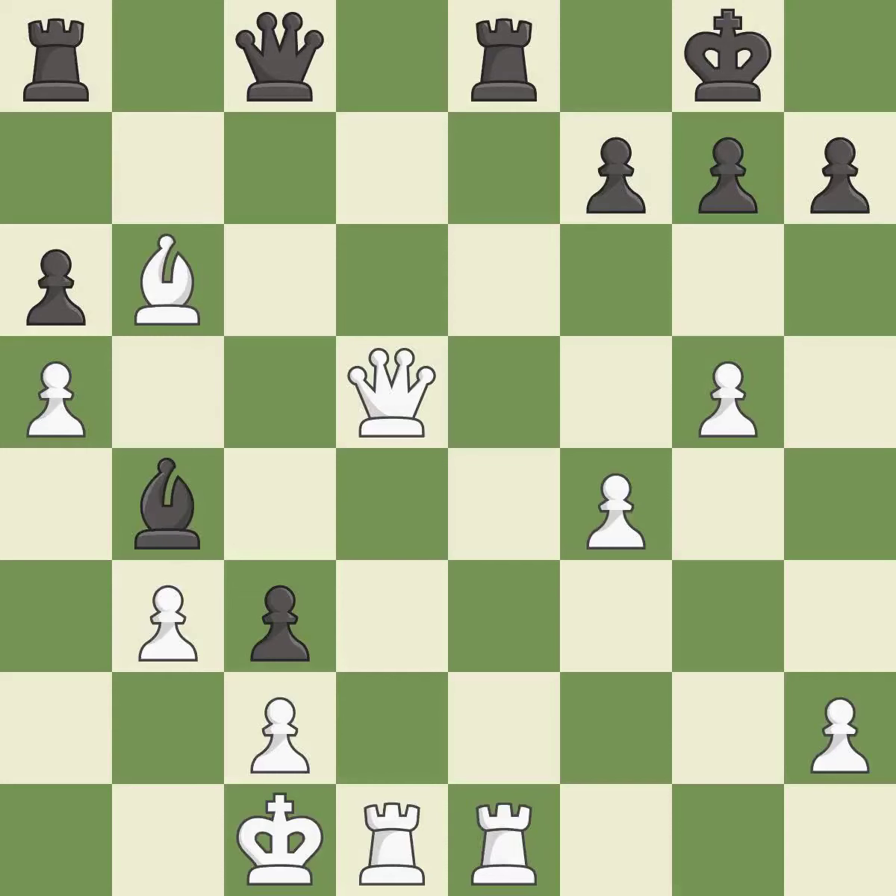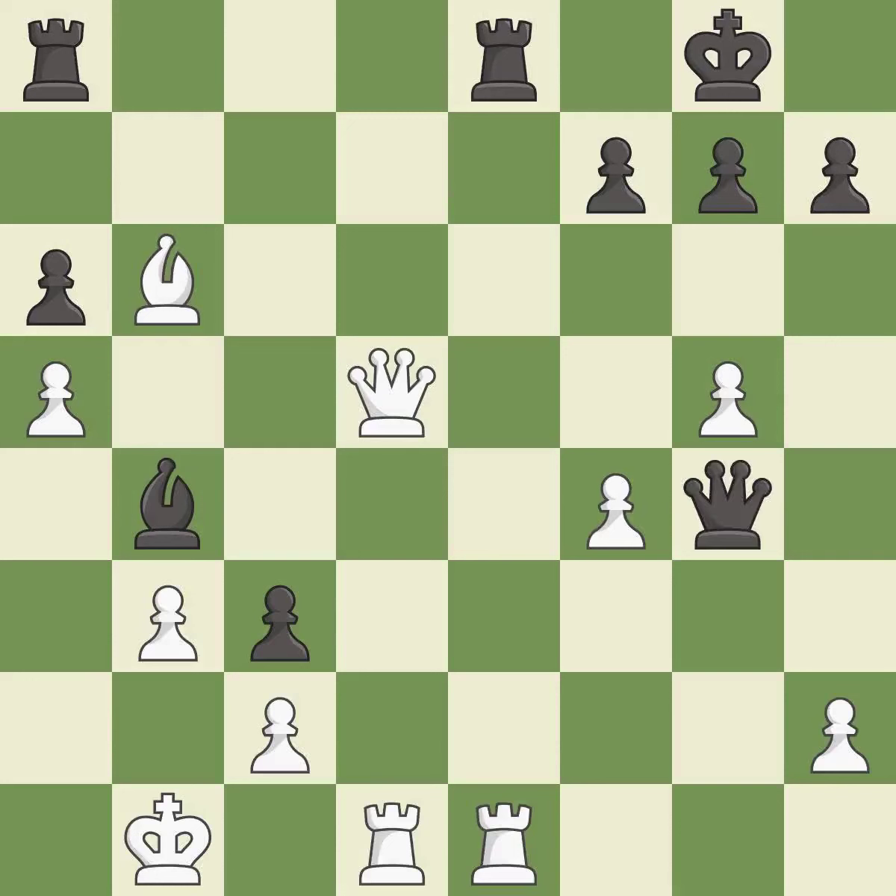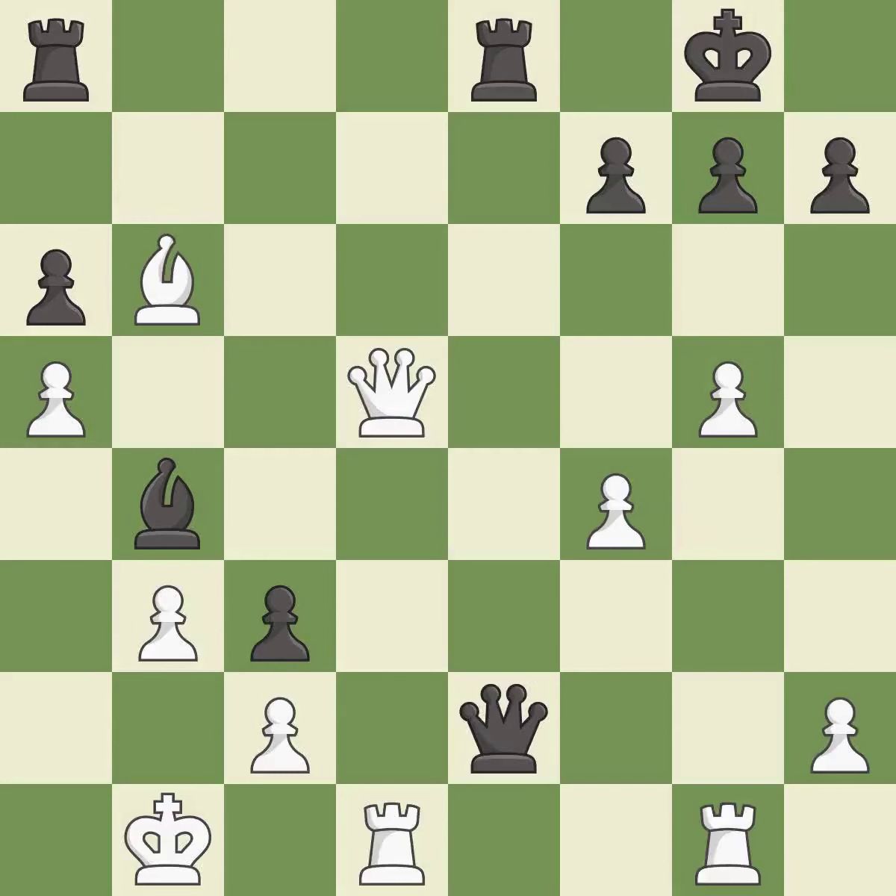This offers an equal trade of pieces — it is good. A very strong play follows, rated as excellent. This connects the rooks, which helps them coordinate together in the future — it is excellent. This wins time by threatening the queen and forcing it to move away — it is good. This moves the queen to safety — it is best. Very precise.